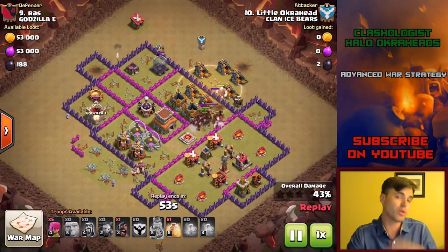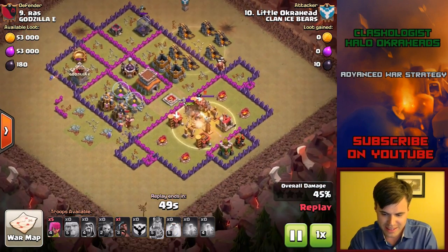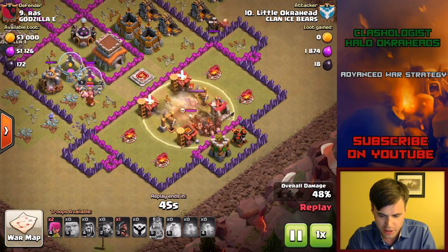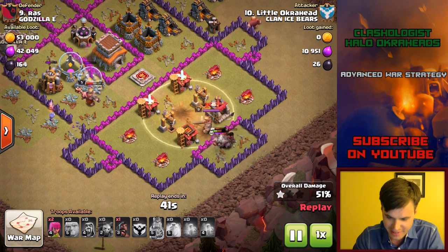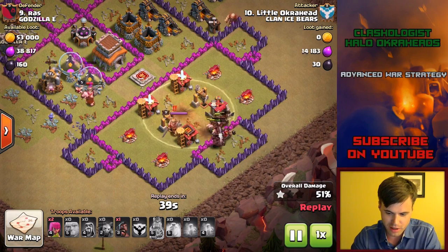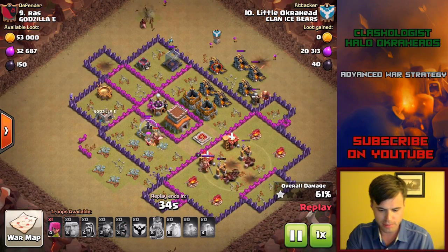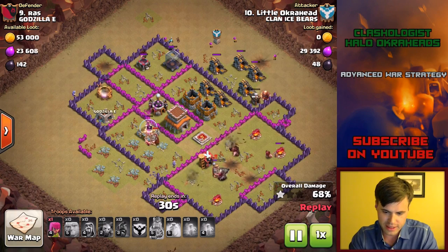During this time, you always want to put down your cleanup troops. As things are slowing down in the attack, I did put a heal spell down — and it's a good thing I did, because there were two double giant bombs there. That could have caused serious problems for the hogs if I didn't have the heal spell. That's why you're always patient with the heal — try to plan for bases. I didn't know what was there, but I held off on it and it worked out in the end.